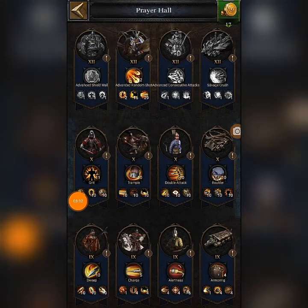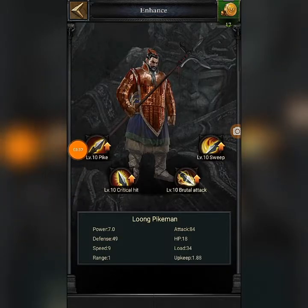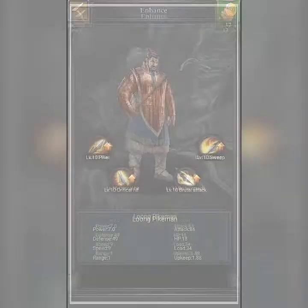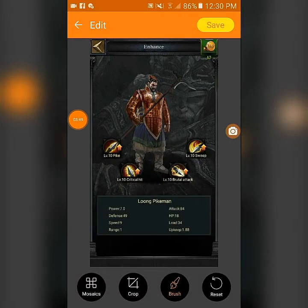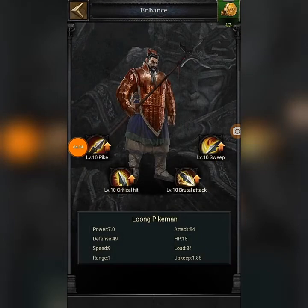For T9s, you only need to enhance Long Pikemen. You have to do Sweep first, then Critical Hit second. Then at the third position, do Brutal Attack.